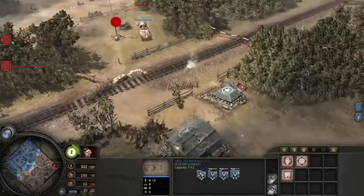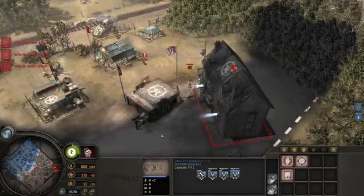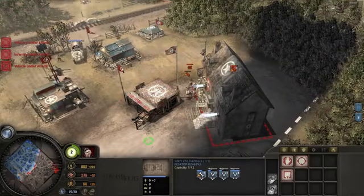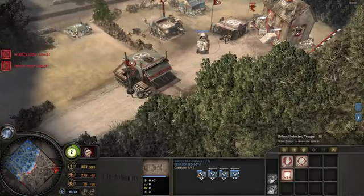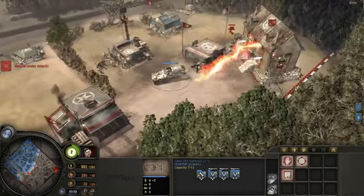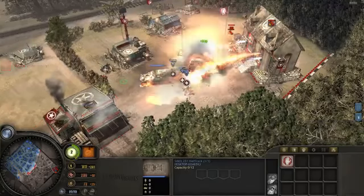Here we go — these units are now approaching the base. Oh, looks like he has brought back some units, that makes things a little more awkward. Oh and there's an AT gun — that could have been bad. But as I get everything out and click Inspired Assault, I think you can see what I mean.